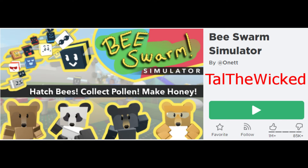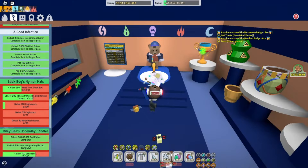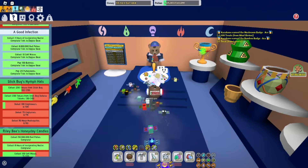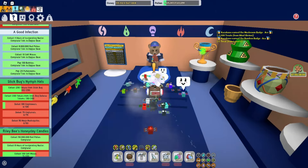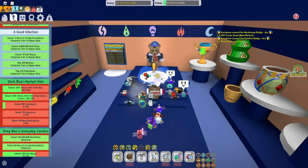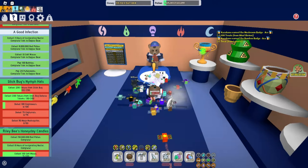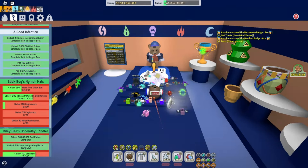Hey guys, Talibucket here with another Bee Swarm Simulator video. I just finished Dapper Bear's A Good Infection, and for this quest you needed to collect 4 hours of invigorating nectar, collect 8 million red pollen, collect 10 soft waxes, pop 100 bubbles, and pop 25 puff shrooms.